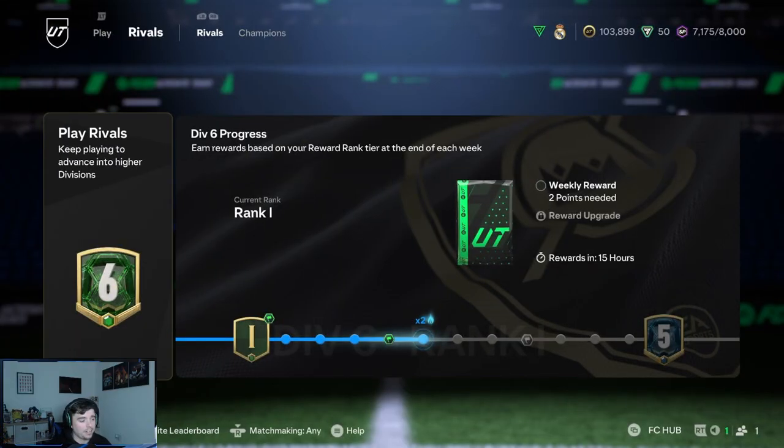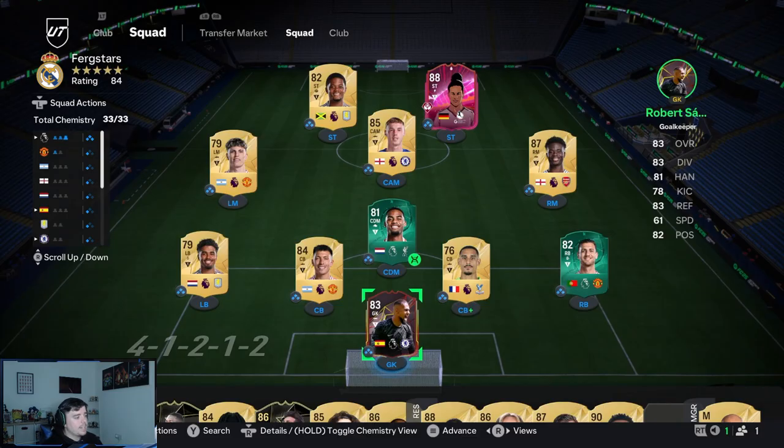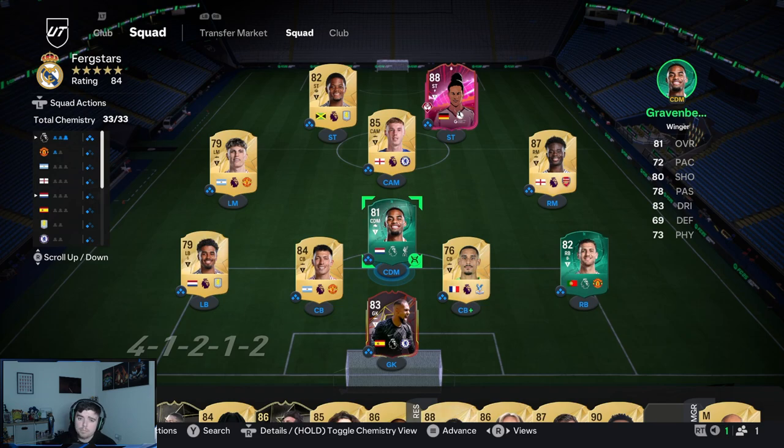We're in dire need of points in Div Rivals — it expires in only 15 hours. We need 2 points for the first reward, but overall we need 32 points, so that's a lot of games to get through. This is the team we've got at the minute. I'm going to play three, maybe four games. What would be amazing is somehow packing Steven Gerrard and completing that objective straight away.